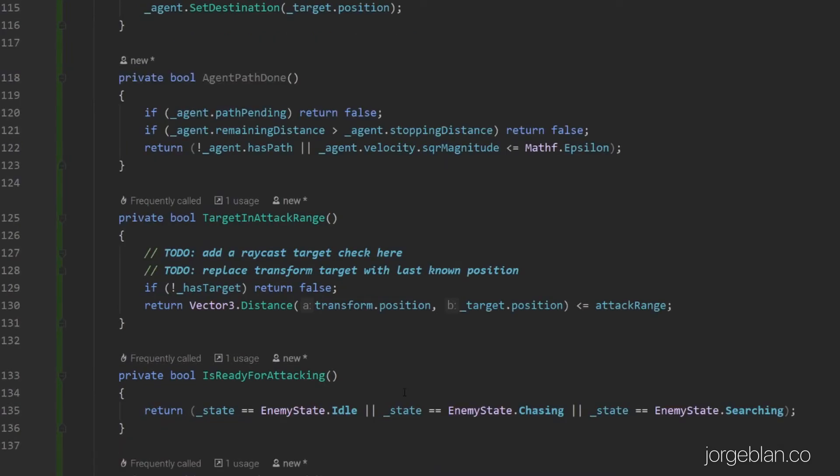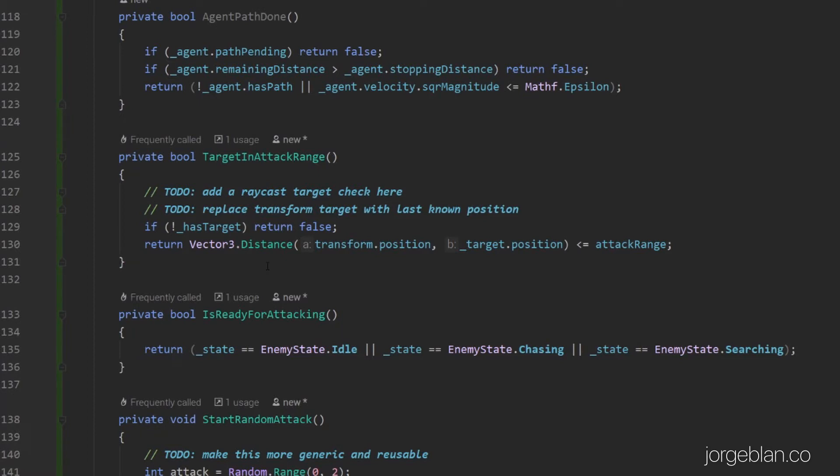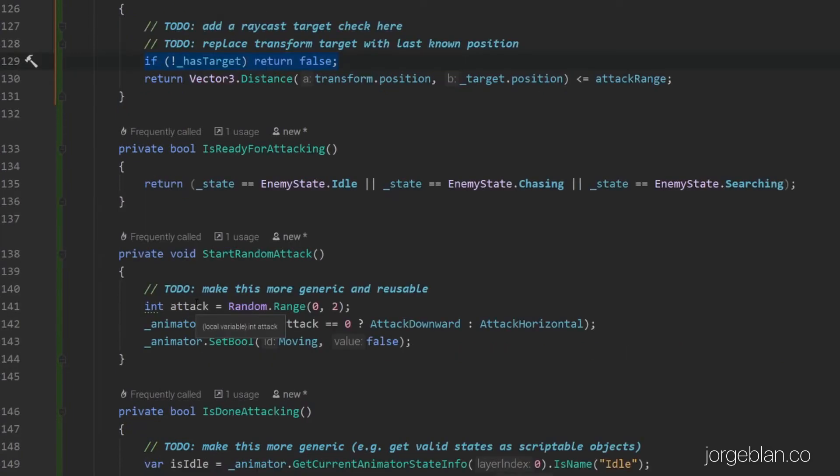There are a few methods here that we're not going to be looking into until a later video, but for now we can check the targeting attack range method that we're using to figure out if the target is in range. First we check if we actually have a target — if not we skip — but if we have a target we check the distance between the enemy transform and the target transform, and if that is less than the attack range then we return true. When we want to trigger an attack with set random attack we simply choose at random from zero and one, and based on that we decide whether to trigger the attack downward or the attack horizontal trigger, and then we set the moving boolean to false.